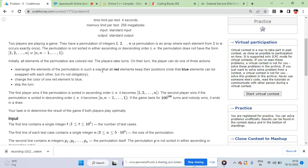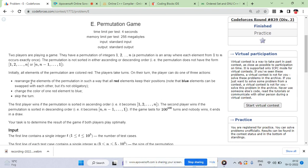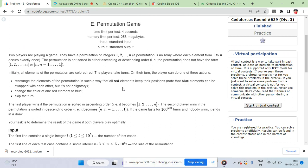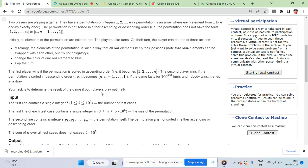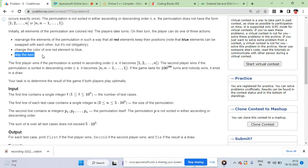Each operation can be: rearrange all the blue elements while the red elements keep their positions. Initially all elements are red, so in the first turn you can't rearrange anything — every position is fixed. So you need to make some elements blue first. The second operation is to change the color of one red element to blue, and the third is to skip your turn.